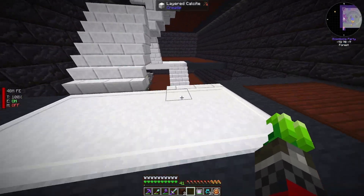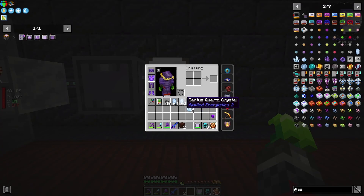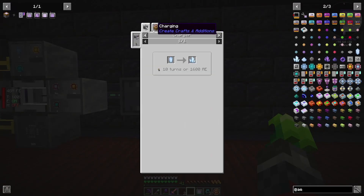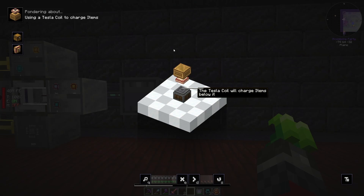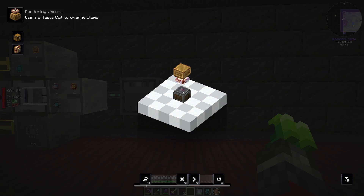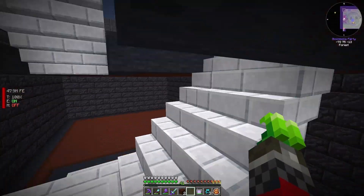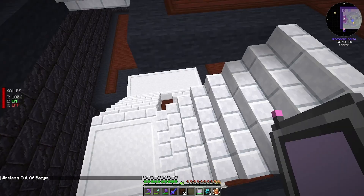Next step would be setting up the charger down here, so I can put in one at a time — but that's going to be tedious. There's that one and there is the Tesla coil. I could go the Tesla coil route, but I think I am going to take the other route first. Let's figure that out — I need to build that one down there.